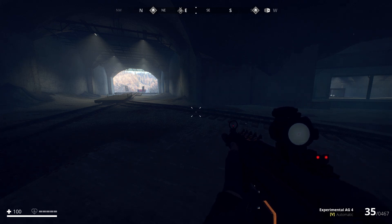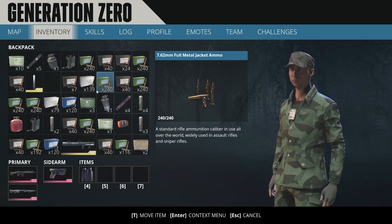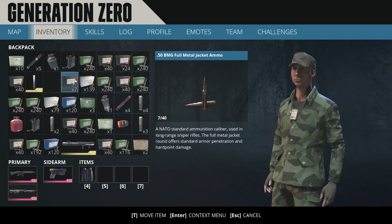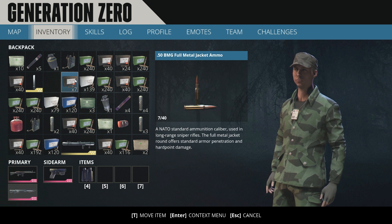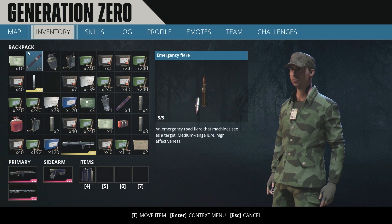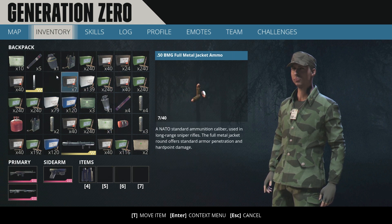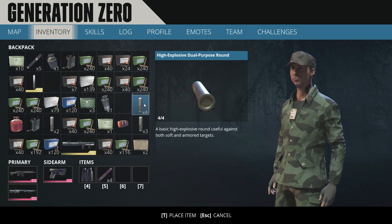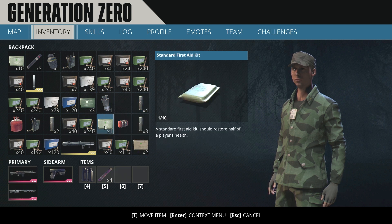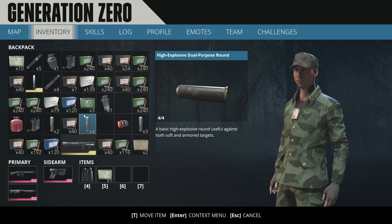Let's start with the classic inventory. Press the E key and this is the classic inventory from Generation Zero. Compared to the new one — which we'll talk about later — this is the best inventory I've seen in this game. You have a quick overview of all your items, and you can drag and drop items directly into free slots, or replace them however you want. This is the main advantage of this inventory.